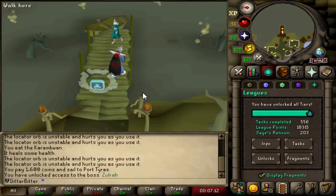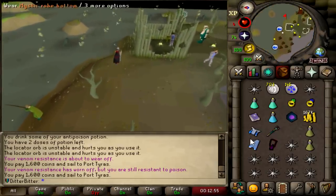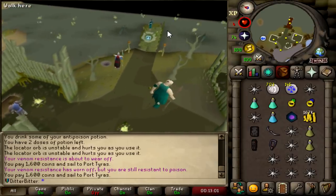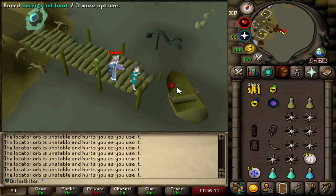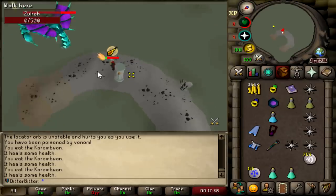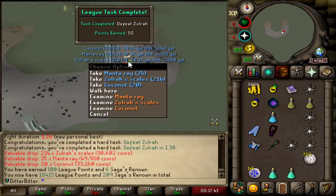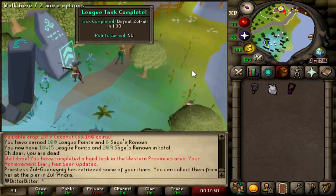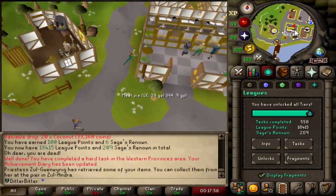We've got to unlock Zulrah — 50 points. Zulrah obviously drops the Blowpipe, a Serp, and a Magic Fang which gives me points later on, but it also gives points in the form of speed tasks for killing it in under 1 minute 30, under 54 seconds, and under 43 seconds. I'm going to use that same Diarox Relic, starting Zulrah on 1 HP to try and brute-force my way to some points by dealing maximum damage when it doesn't attack back. I died as I got the kill — 1 minute 26. At least I got 100 League Points out of that. 18,450.